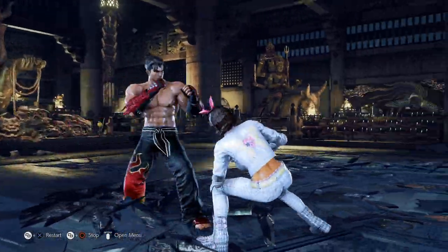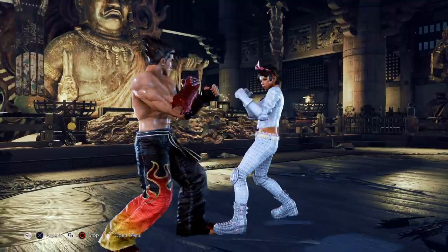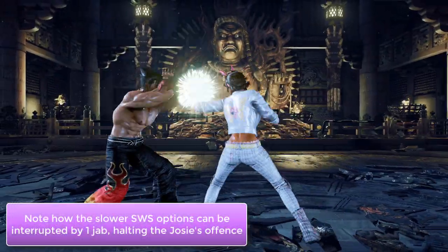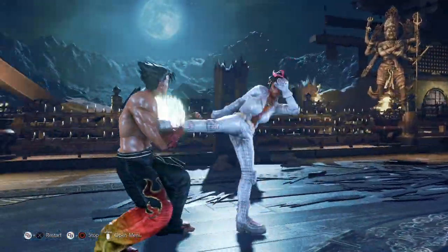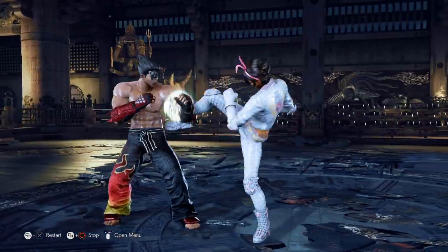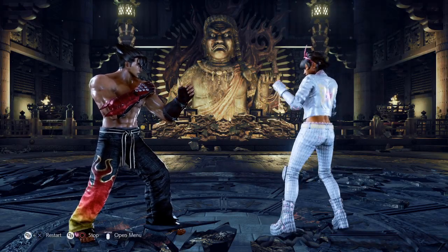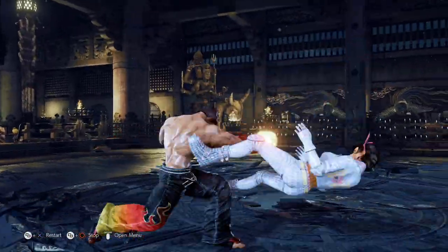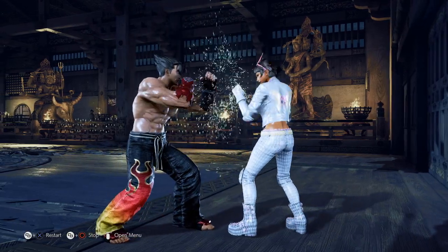In a real match, the best strategy is just to be patient at first. Try observing what options your opponent likes to use most out of this stance. If you notice that they tend to use the slower options — aka anything other than switch stance one — you can capitalize on this and try interrupting with a one jab. Bear in mind, interrupting your opponent with a one jab may motivate them to start trying to use switch stance one to catch you. But on the flip side, if you notice that they tend to use switch stance one more often than not, you can capitalize on this and either block to take frame advantage or duck and punish. The key here is to make the Josie player feel like they're not getting any reward by forcing the switch stance mix-up on you.